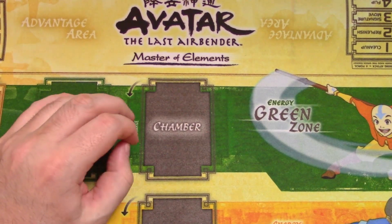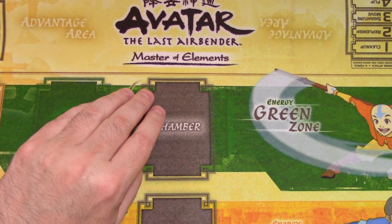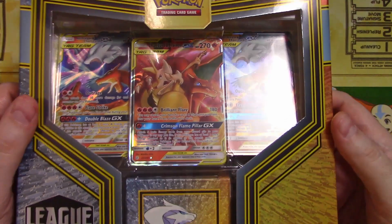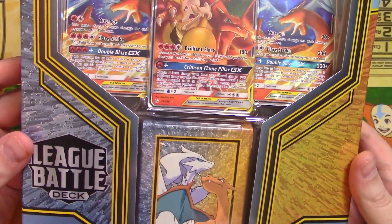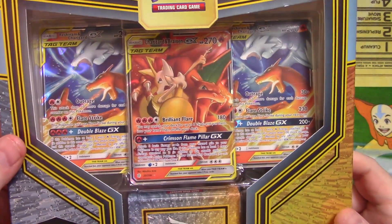Somebody gifted me a League deck for online play and I thought that was really awesome. I didn't realize that the game was that advanced. I found this — a League deck, different from the one I already have. It's the Reshiram and Charizard GX. I don't even know how much I paid for this — I think $22. Kind of neat looking, but look at those cards. They are just awesome looking.